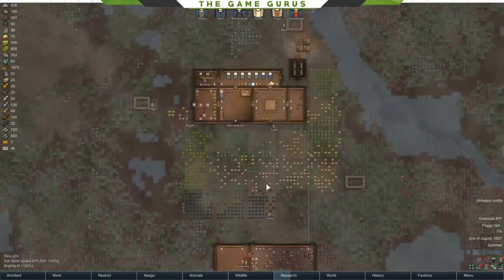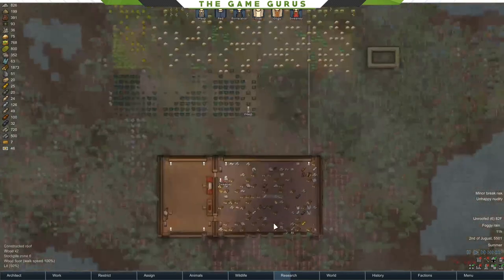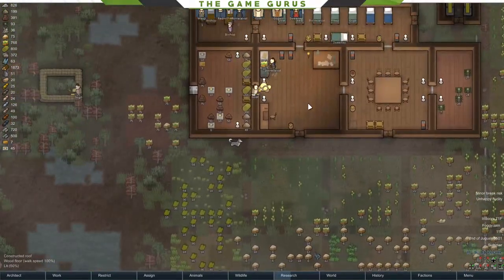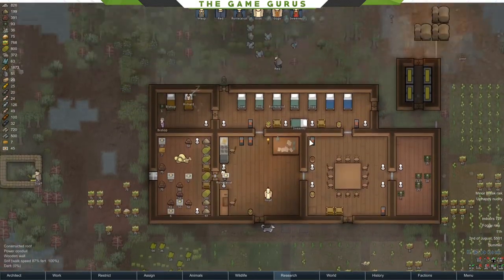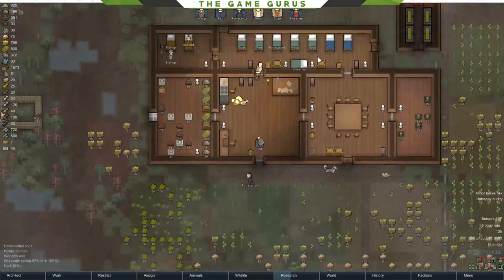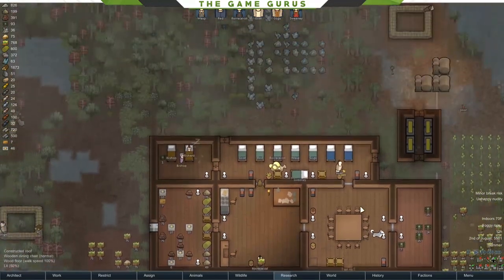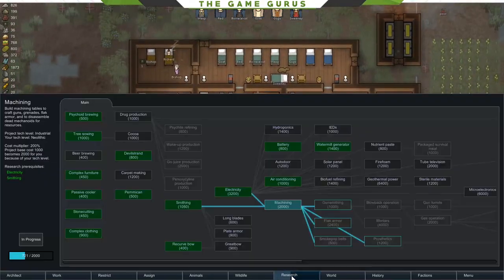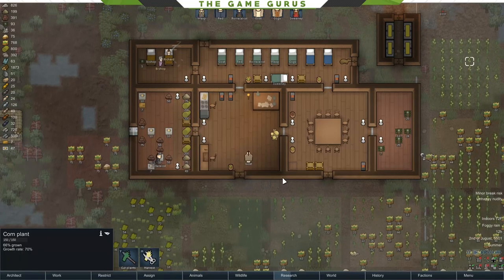We are back with the Redbrook Tribe. If you remember from last episode, our production was kind of underway. We've got our living quarters up here and our production facility down here. Things are moving swimmingly. It is raining currently, it's foggy. We got through our first winter and we're kind of in the middle of our second summer. This is kind of a grab bag episode of doing multiple things at once.